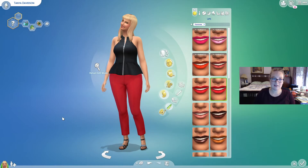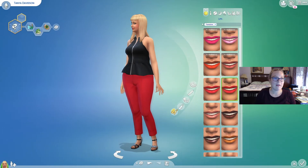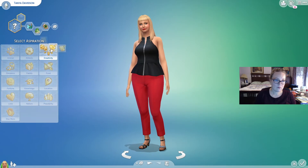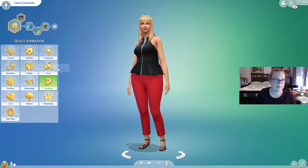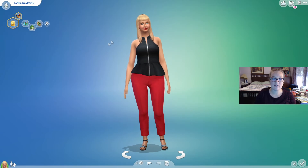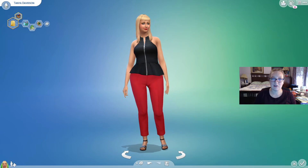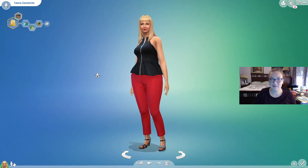I know that was super quick but there she is — Tanya Davidson. Her outward appearance does not match her traits of loving the outdoors, being a vegetarian, and being a recycle disciple, but that's fine. Let's give her an aspiration. We'll give her the city native aspiration — so she's kind of dressed how she thinks you should dress if you're in the city trying to look all stylish, but really in her roots she just loves the outdoors. Maybe her story is she goes to the city dressed like this because she dreams of living there, but then realizes her true traits want her to go live in Windenburg, be outside, and enjoy nature.